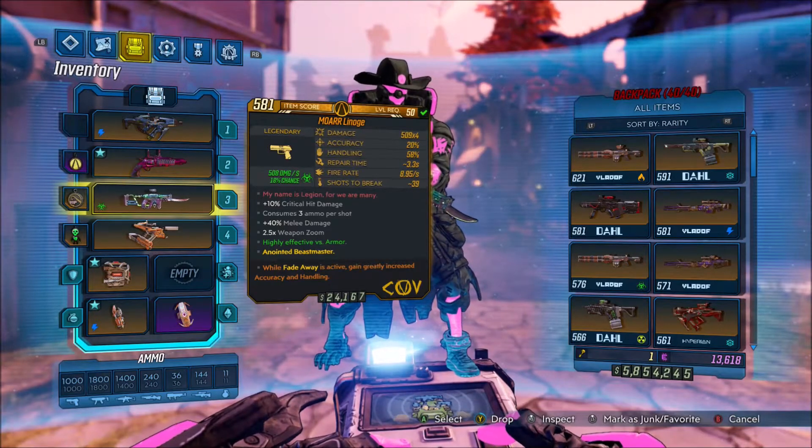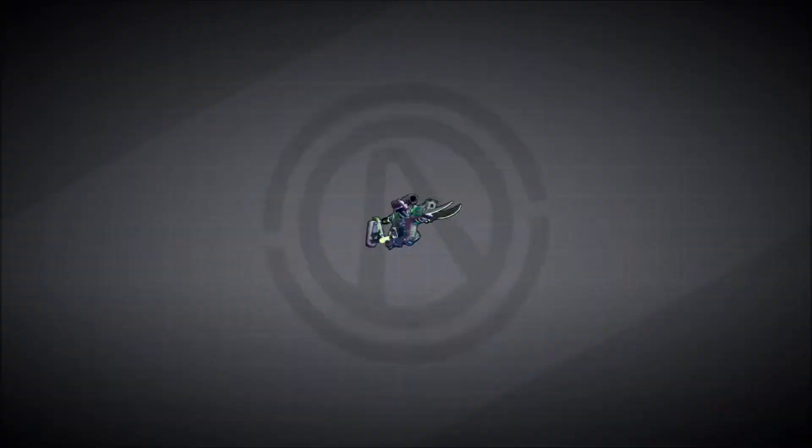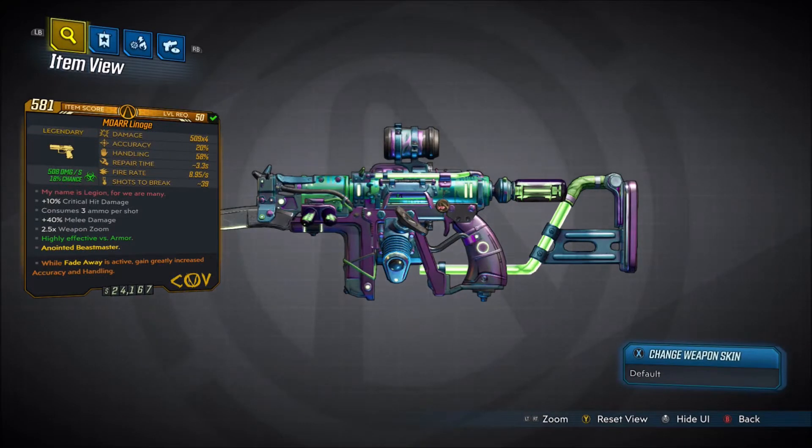Alright, welcome back everyone. It's Noha here, and in this video we're back with another Borderlands 3 Legendary Gear Guide. In this one we'll be showing you guys how to get the Legendary COV Pistol, the Lineage.